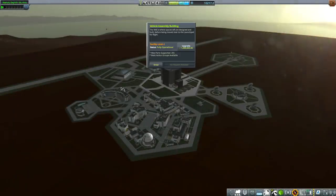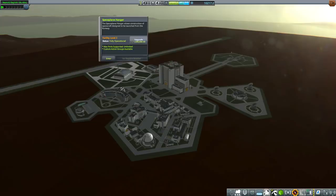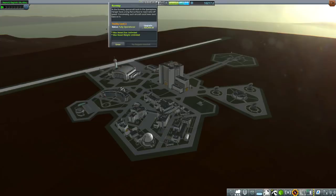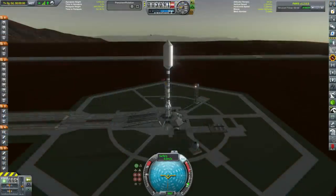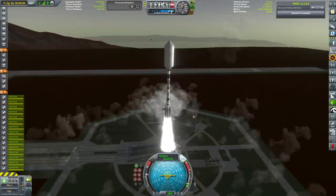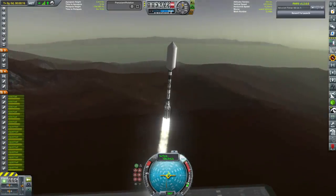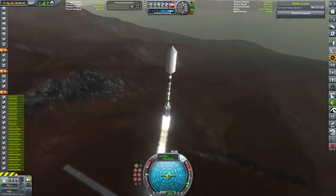Before we launch anything else, I decided — since we've got a fair bit of money after we ended all our interplanetary missions last episode — we're going to upgrade the facilities around the Kerbal Space Center, so now we can use action groups and make relatively large SSTOs, because we're going to need to start designing some pretty hefty space planes for our upcoming mission to Duel, or as it's now called, Reaper.